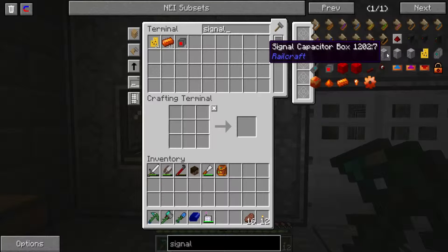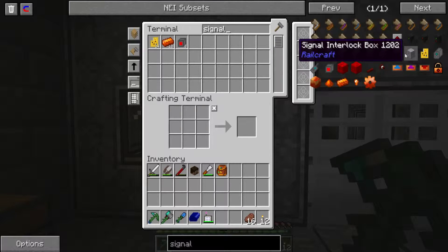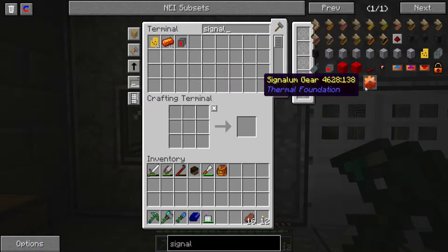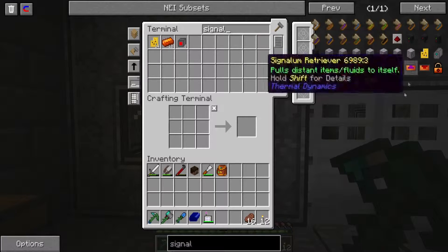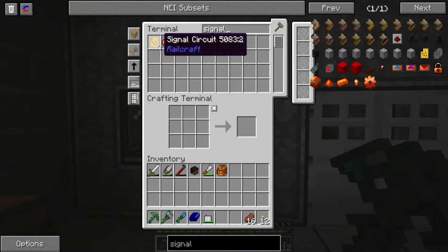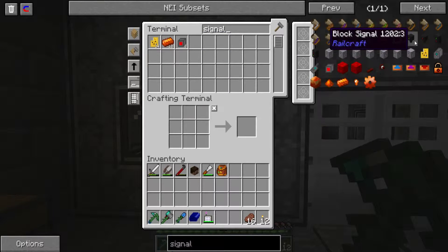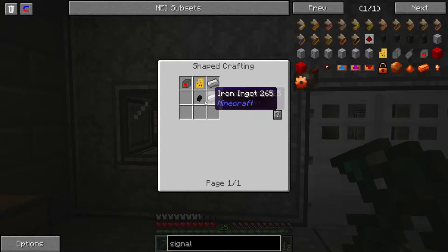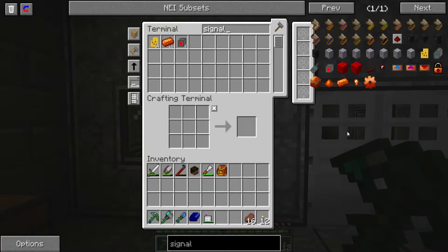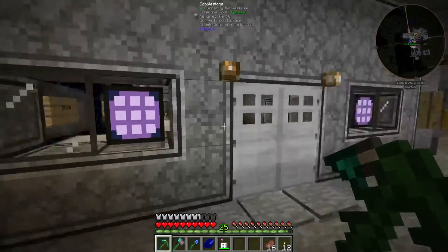I don't even use the analog stuff, the capacitors, the sequencer, the interlock, or the relays — because I haven't got a clue. I mean, in real life I know what they do, but I don't know how that transfers over onto this game. What I do know is we have some signal circuits here, some lamps, and the only thing we needed was ink sacs, so we can actually make ourselves some more signals.